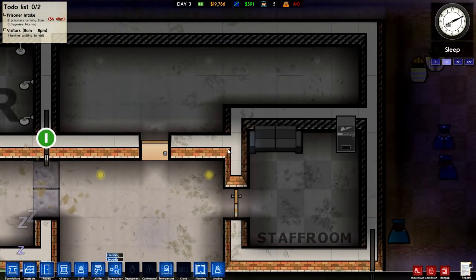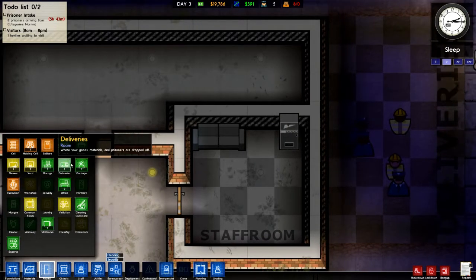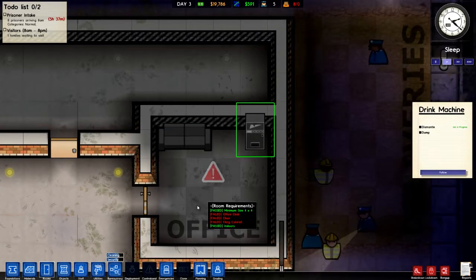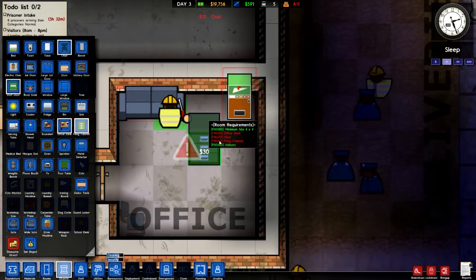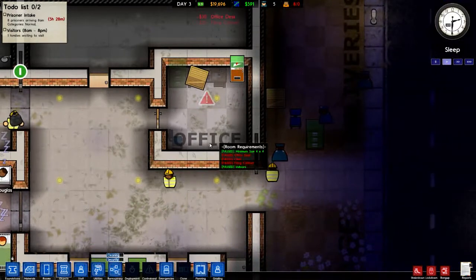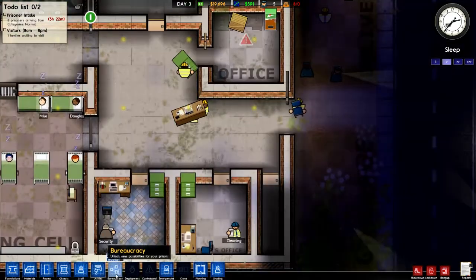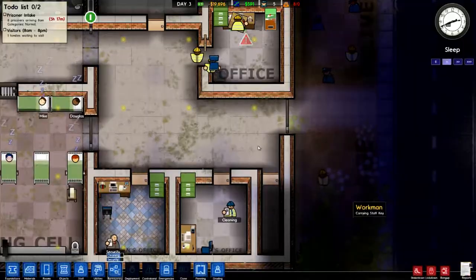Wait a minute — I just did the opposite of what I said. I've made this into the staff room when I wanted to make it into an office. I think it should be an easy switch though. Office — yay! Let's dismantle this and get an office chair, a filing cabinet and a computer desk. We'll allocate this office to the chief of security. That'll be his place then, and then I'll make this into the staff room.